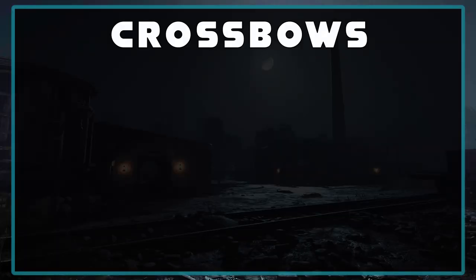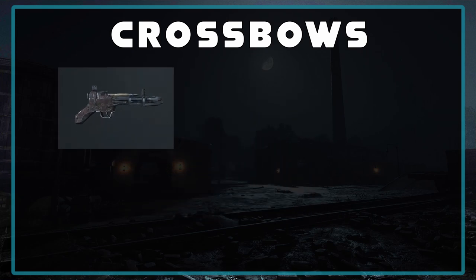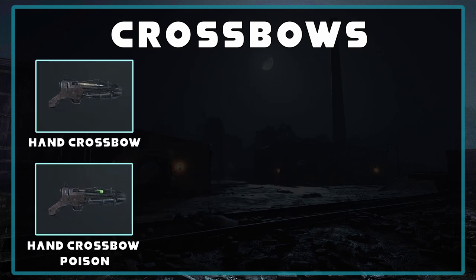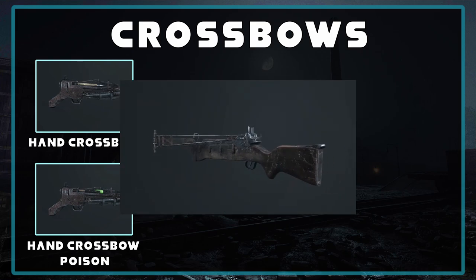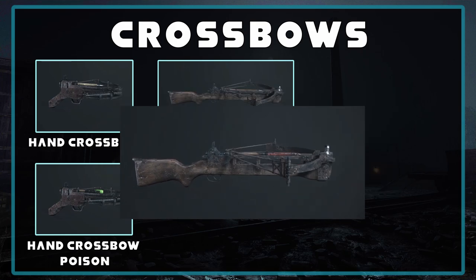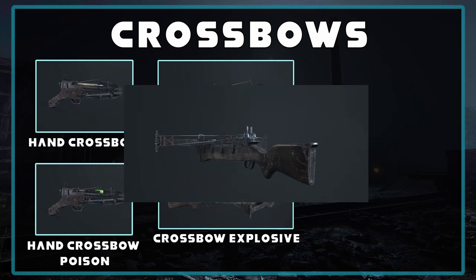We should start by looking at all the crossbows. This is the order that you're going to be unlocking them in. First is the two slot hand crossbow, followed by the hand crossbow poison. After those two is when you unlock the full size crossbows, starting with the regular crossbow, followed by the crossbow explosive, and lastly the shot bolt crossbow.